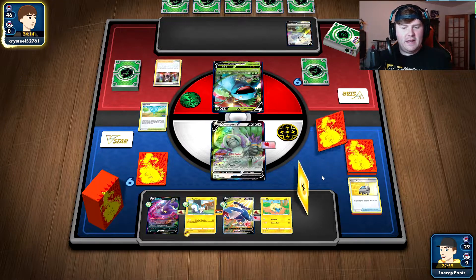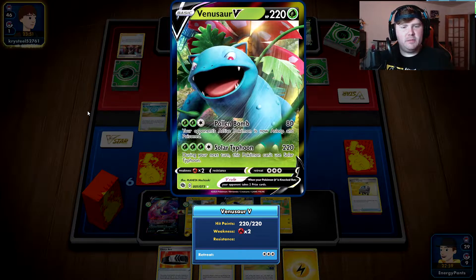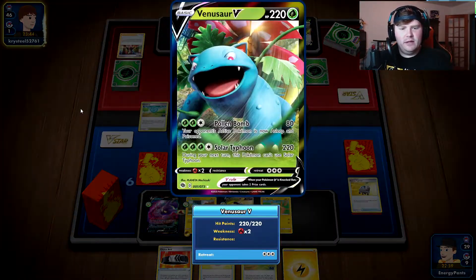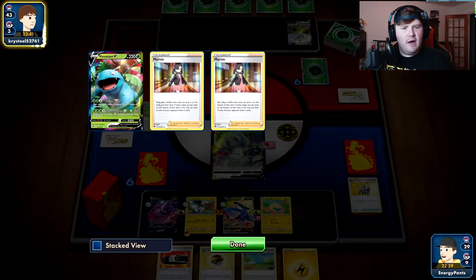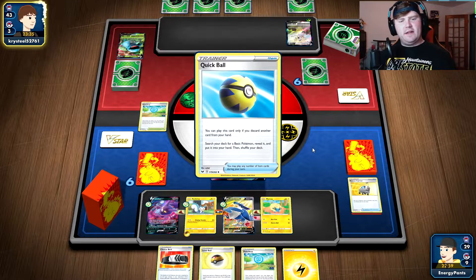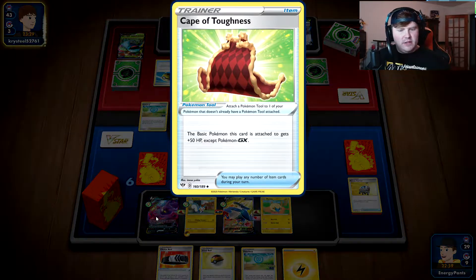But our opponent is going to Marnie us, so we're just hoping we find the Energy now. We do find the Energy as well as a Belt, some tool cards, and a Level Ball to be able to get our Bidoof into play hopefully next turn, as well as hopefully get into another Pachirisu on the bench. So our opponent is going to be playing Arceus plus Venusaur V, which is actually really cool. He's going to Pokestop himself and find an Ultra Ball, as well as discarding a Marnie. So our opponent does have access to Ultra Ball next turn — Arceus V-Star is on the docket.